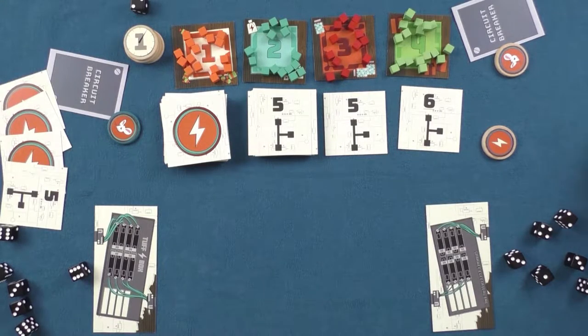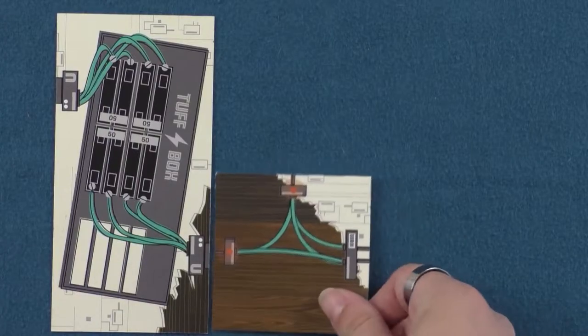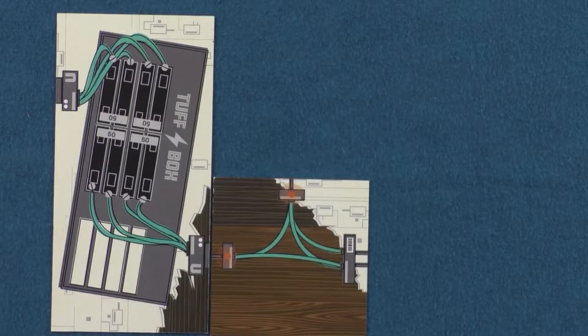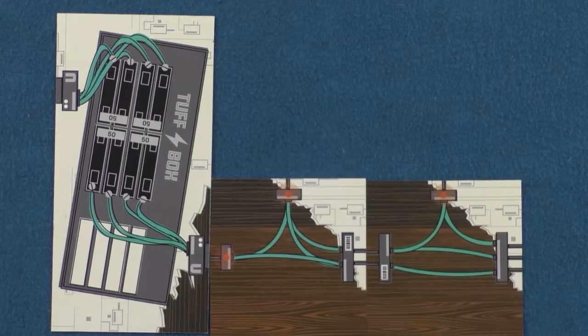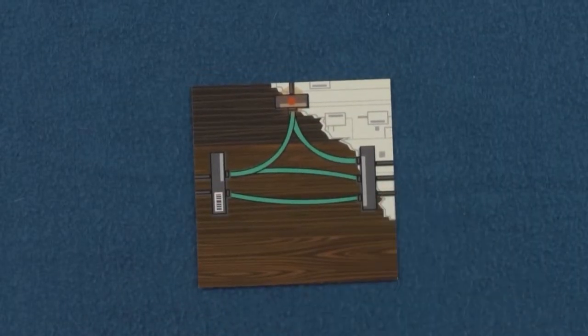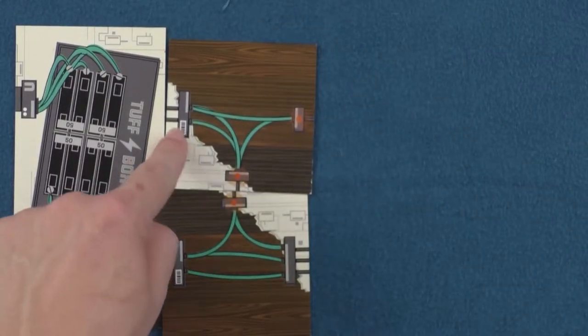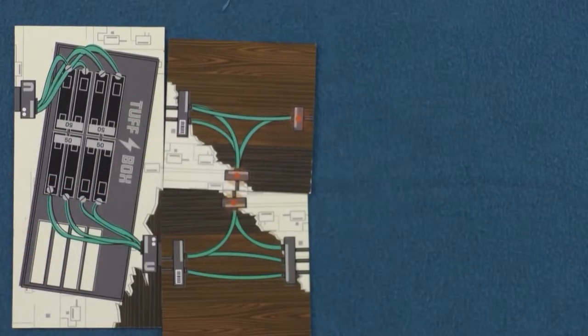The first action a player may do is place up to two tiles — either a wire or appliance tile. Any tile can be connected to the panel, but if a wire or appliance tile is being connected to an already placed wire tile, the connections must match. They will either be one wire, two wires, or three wires. You also cannot place a wire tile in such a way that a wire will end up connected to a wall, so you have to be careful you don't block yourself in.